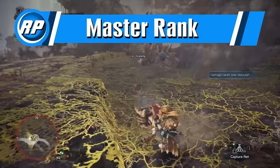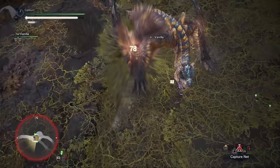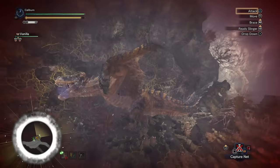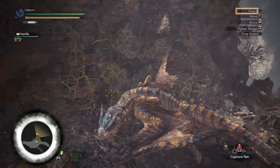Master Rank represents a large difficulty spike. You'll have to fight significantly harder monsters and deal with harsher environments. Nothing has really changed equipment-wise — it's the same style of progression besides a new tier of sharpness. You won't have seen white and you've only gotten a taste of blue in high rank because of the speed that we advanced through it. White is fairly common on most of the good weapons in Master Rank, but purple is the true final tier.